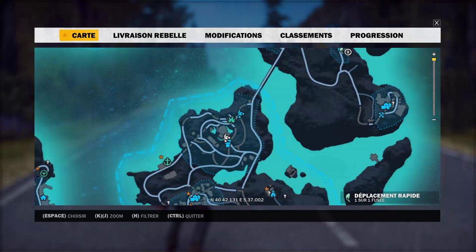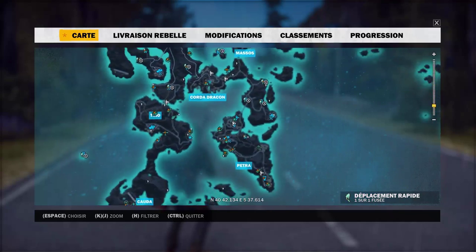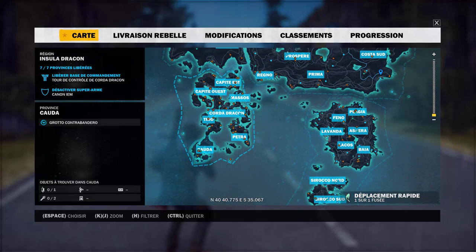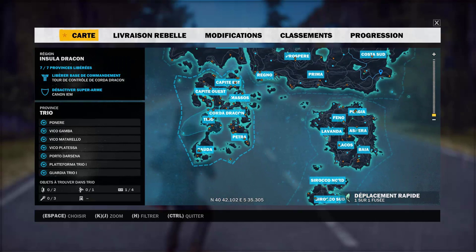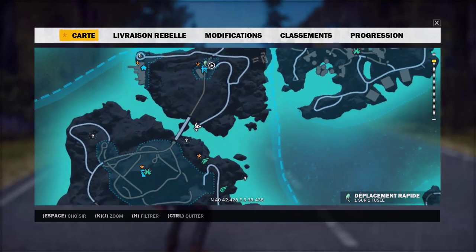Un ici, là, et là. Je ne pense pas que vous voyez le pointeur de la souris. Donc, là, on a fait ici. Coda, on a dit qu'il n'y en avait pas. Donc ici, il y en a un — il est juste là.